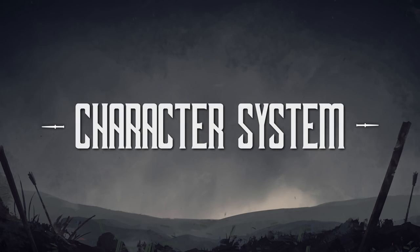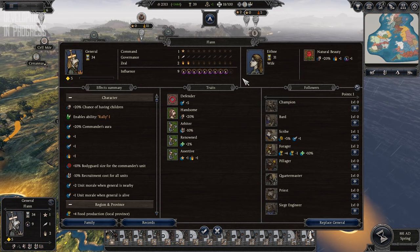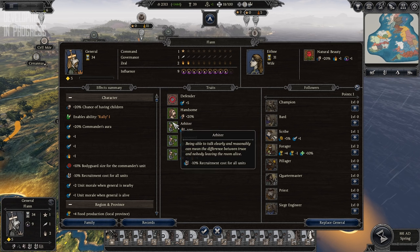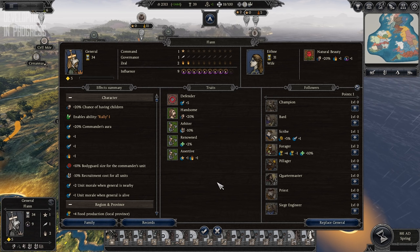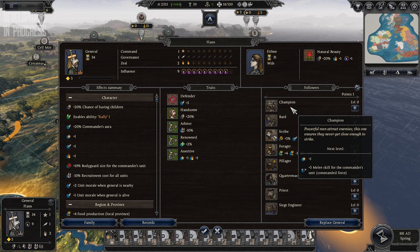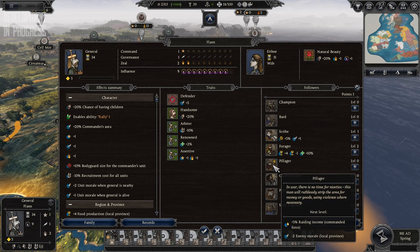The character system has been reworked for Thrones of Britannia, allowing you to progress with your characters in a way that makes sense to you. Characters will begin with some traits which will make them better as a general or a governor. The more time spent in one of those positions will grant more favourable traits. So you could create a legendary general who makes your men formidable fighters that only a fool would meet in battle, or you could create one who can range far and fast, striking enemy settlements and sacking them for all their worth.